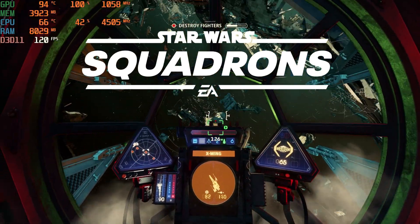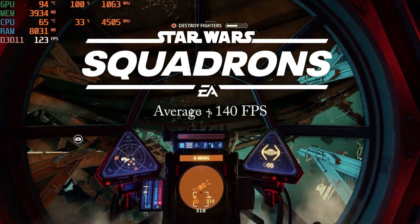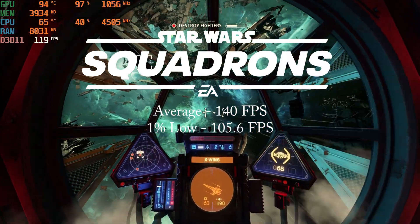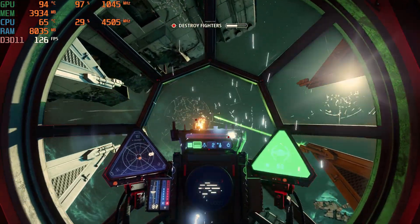Star Wars Squadrons on the high preset got an average of 140 FPS and a 1% low of 105.6 FPS. Squadrons ran well and I could have easily turned up the graphical settings.